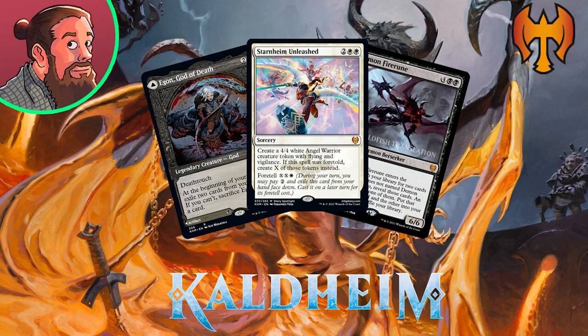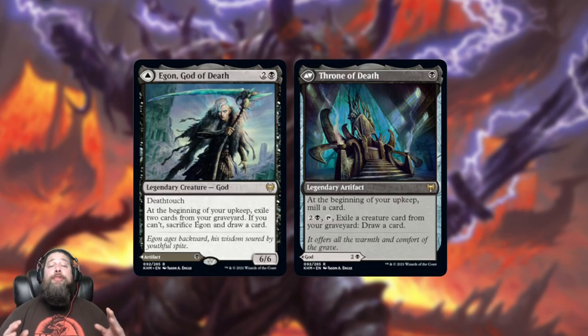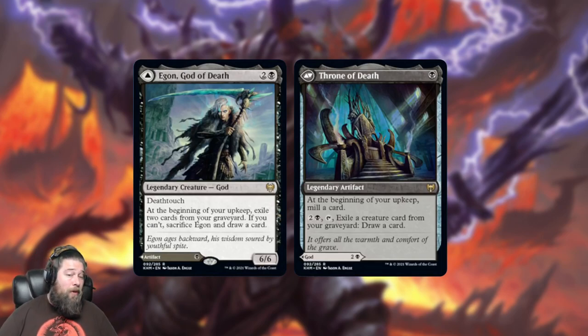First up today we have another god — our rare mono-black god, Egon, God of Death, with the backside Throne of Death. Egon is a three-mana legendary god and it's a 6/6 with deathtouch. However, there is a drawback: at the beginning of your upkeep, exile two cards from your graveyard. If you can't, you have to sacrifice Egon — but you do get to draw a card. That draw-a-card text is really important.